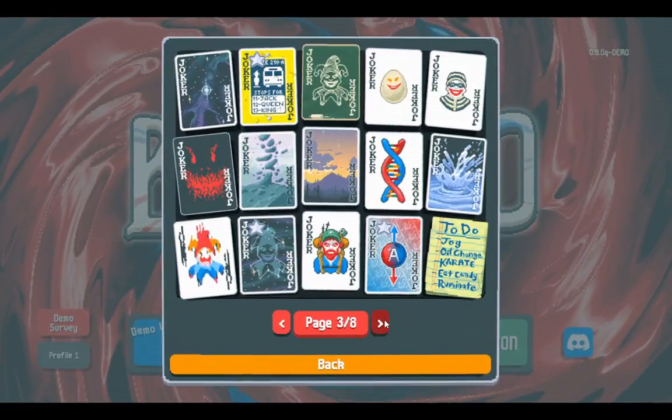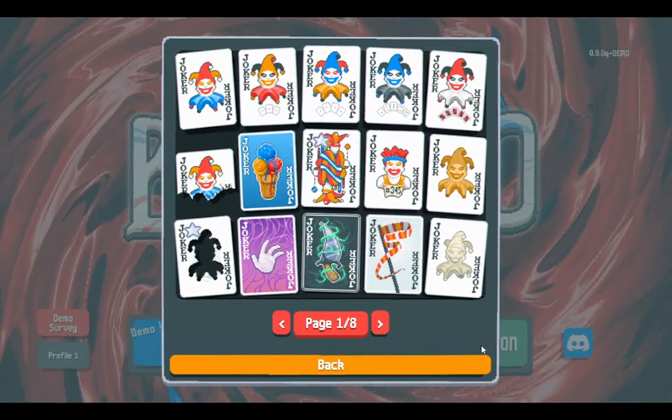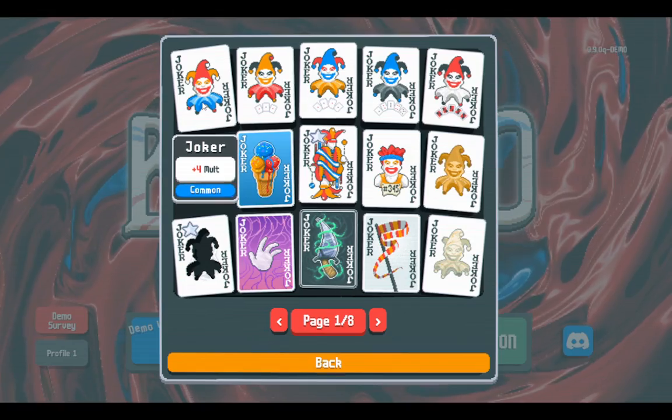So this is the list of jokers in the game. There are only three pages — the rest are locked because it's a demo, and the demo is the only version out at this time. We're going to go from the top, page after page, left to right.